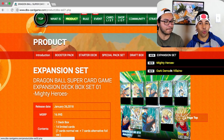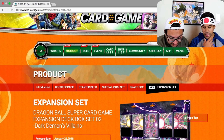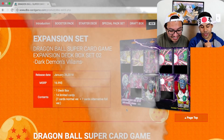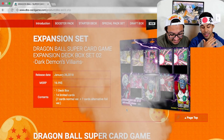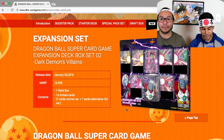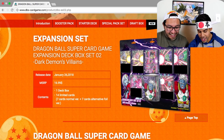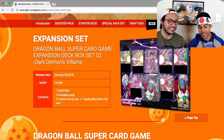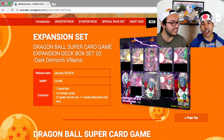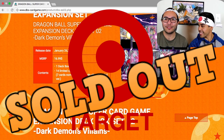This card is going to be crucial for Go Trunks decks and one you definitely want to get. Now moving to the evil expansion pack — the Dark Demon set. We haven't seen these yet. The packaging already looks evil. It's $16.99, same structure: 14 limited cards. I've seen these characters in Dokkan Battle — this looks really clean.